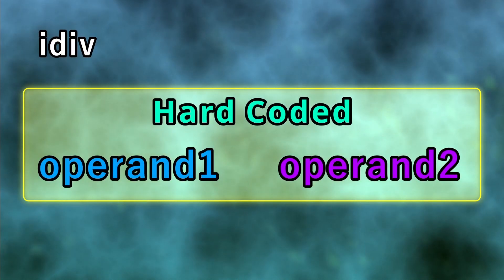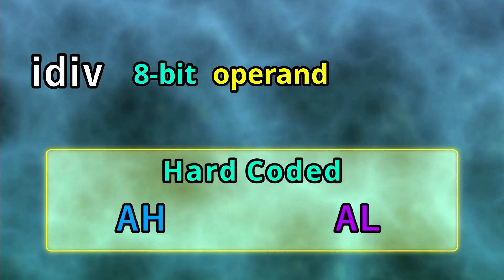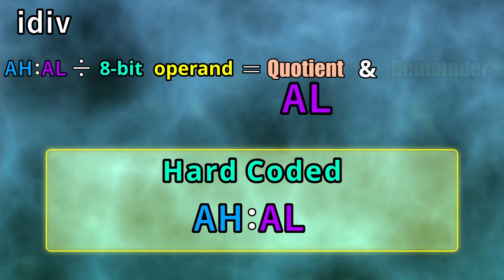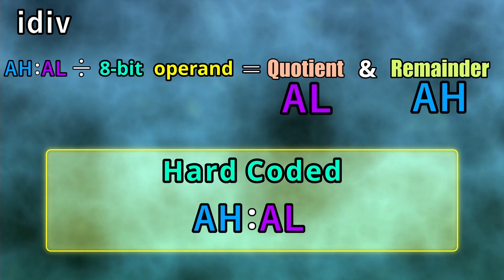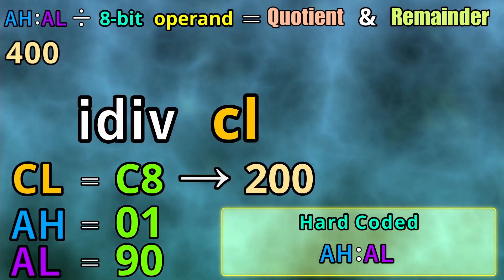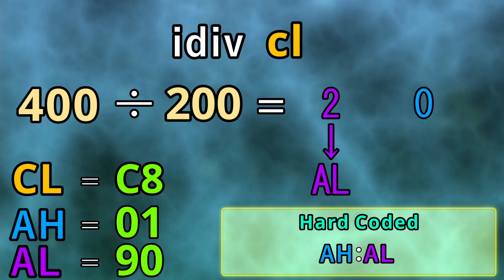Let's get back to the idiv command. The single operand we have control over can be either a memory address or a register. There are two other operands behind the scenes involved with this command. When the operation is done with an 8-bit register or memory address as the operand input, the registers AH and AL are used in compound as the dividend, while the given operand is used as the divisor. The resulting quotient will get placed into AL, and the remainder will get placed into AH. In integer division there are no fractions, so we always get a whole number quotient and a remainder. For example, if we have 1 in AH and 90 in AL, the dividend would be 0x190, which is 400 in decimal. If decimal 200 was in CL, this instruction would take 400 divided by 200, giving us a quotient of 2 in AL and a remainder of 0 in AH.